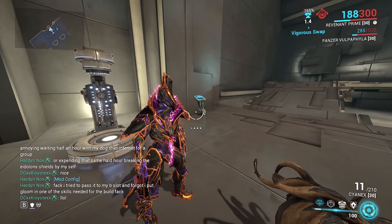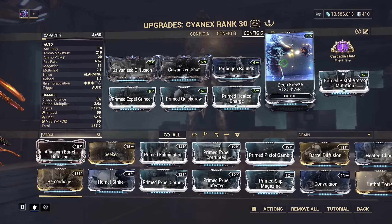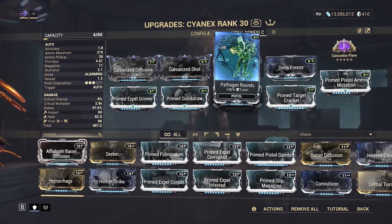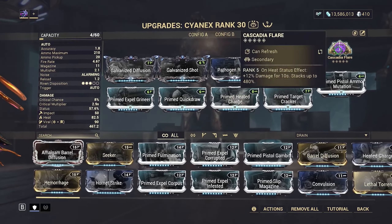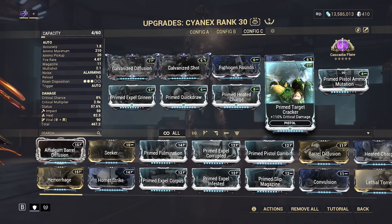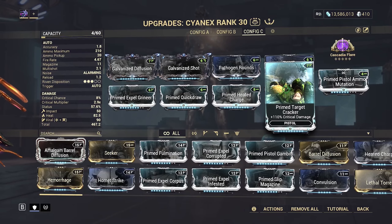For the build I used normal multi-shot, multiplicative damage, a faction mod, reload speed because it absolutely needs it, and viral damage for the cloned flesh since I was constantly armor stripping. Prime needed charge to stack cascadia flare - it's a huge damage multiplier at 165%. The critical damage didn't come in very often. When Revenant's invisible, even if he kills an enemy it won't take away health, so it was really hard to proc arcane avenger.